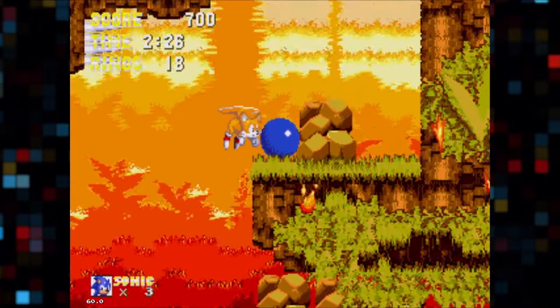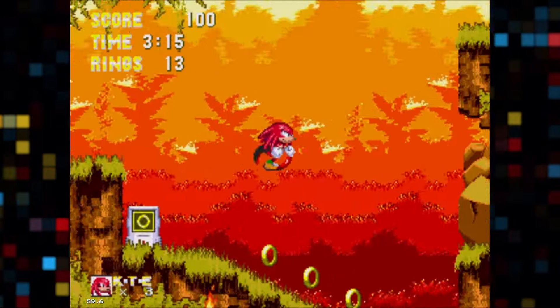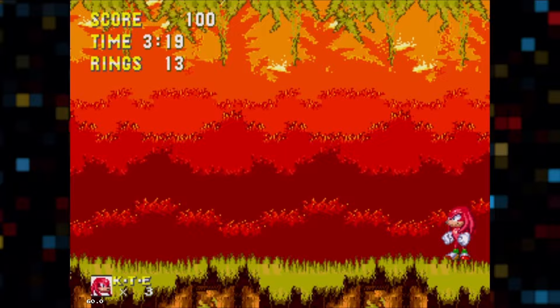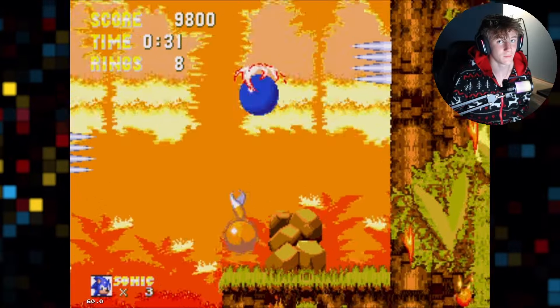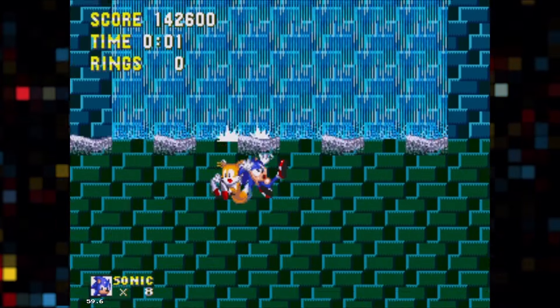Angel Island Zone is yet another green area with great level design — just a fantastic level. Each character has a specific route they can take, allowing for character expression. They practically force you to get a secret ring, letting the player know of their existence. It's overall a really good level. Another really great level is Hydrocity — this is an actual good, no, great water stage in a Sonic game.